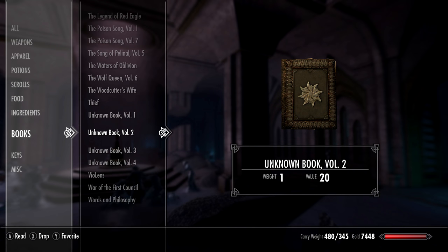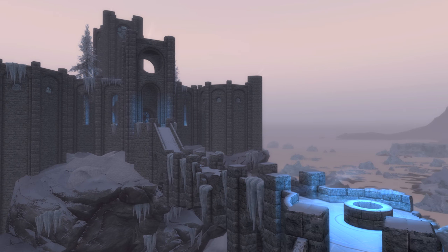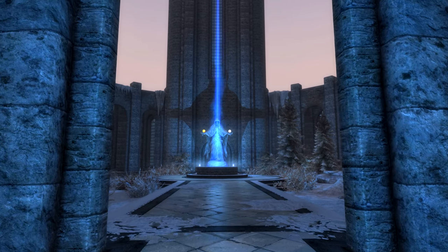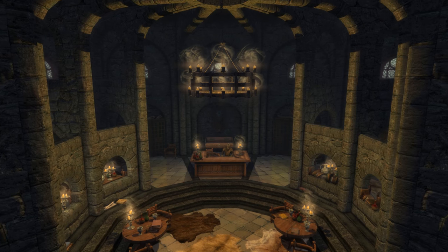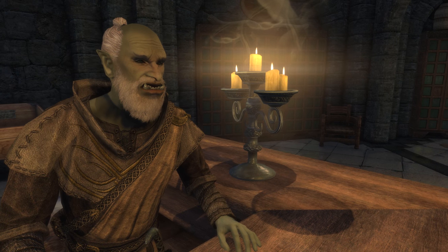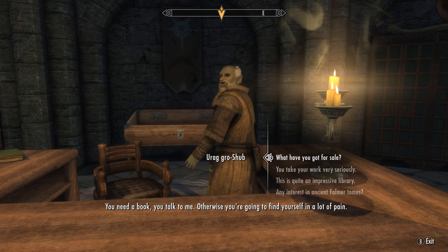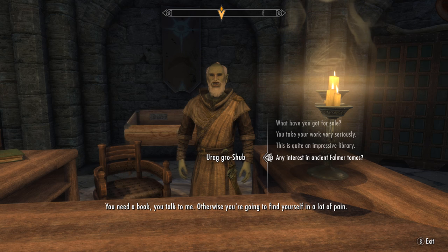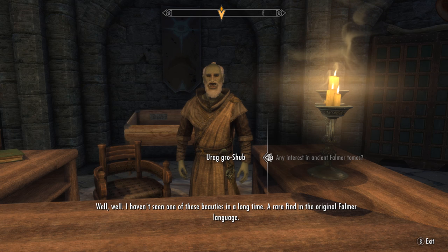Now that we have all four of these unknown or ancient Falmer books, we'll want to head to the College of Winterhold back in Mainland Skyrim — a place which holds many secrets, some of which we have explored. Once in here, go to the Arcanium, which is essentially the library of the College. Head to the back and speak to Urag Gro-Shub. You need a book? You talk to me. So, Urag — you got any interest in ancient Falmer tomes?